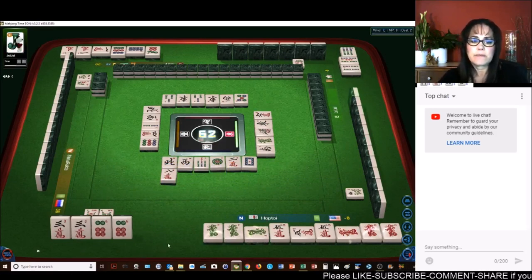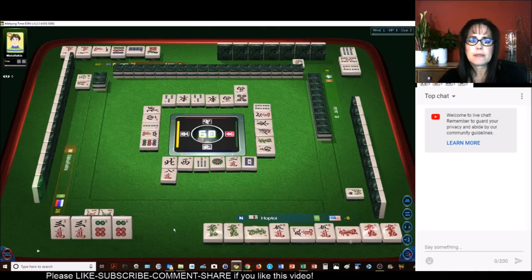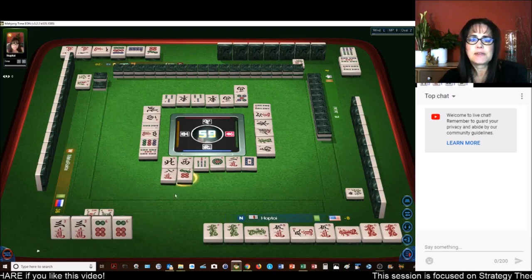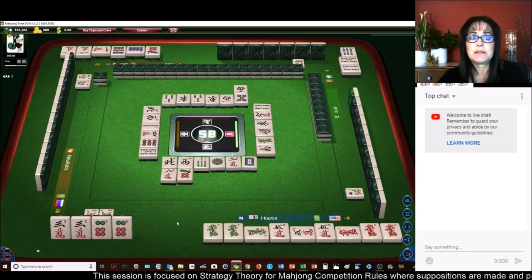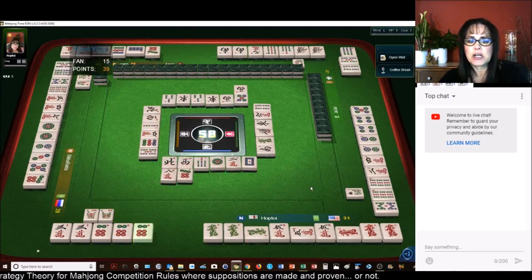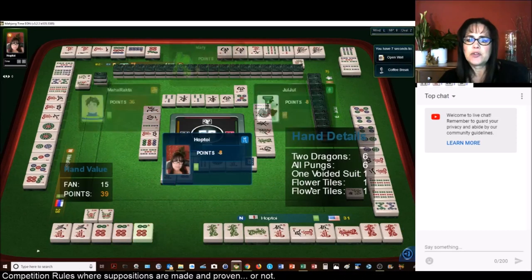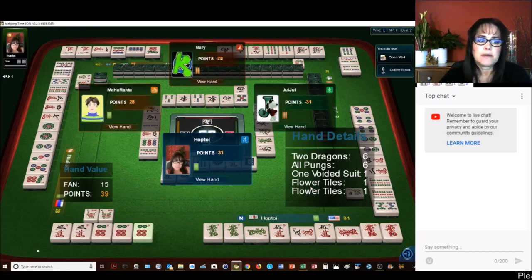Four bamboos. West Wind. Five bamboos — close. Seven dots. I thought the player across from me was maybe going to do a pure double Chow. There's Mahjong! Let's see if my scoring is correct — this is why I like to practice. We have two Dragon Pungs, All Pung, Voided Suit, and two Flowers. That was a good scoring hand — 15 fawn, 39 points.